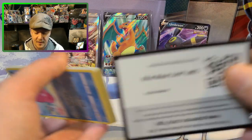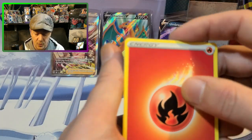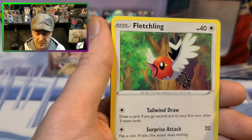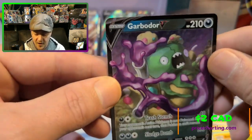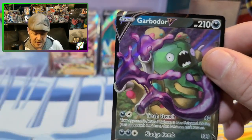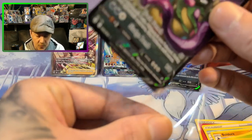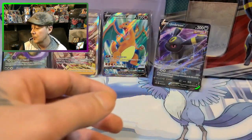Evolving Skies — can we get the Moonbreon? If we could get that out of this Umbreon tin I would go insane. Tentacruel, Boldore, Luvdisc, Fletchling, Chinchu, Petilil, Dino — Garbodor V! I love the colors on that, I love green and purple together, it looks so good. That is such a nice looking card. The V has purple in it, that is so cool.